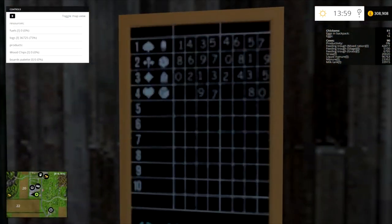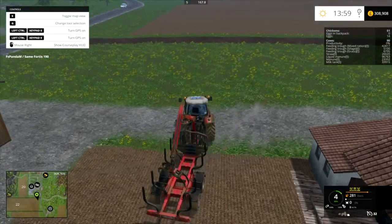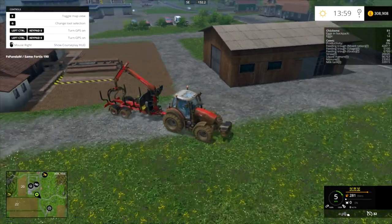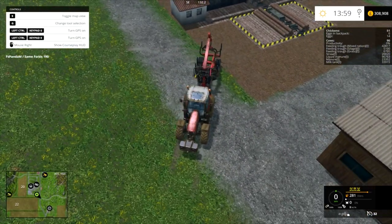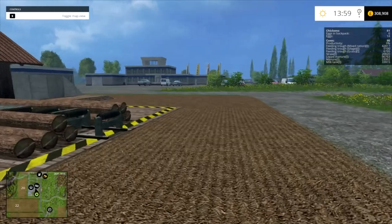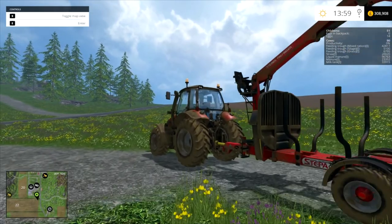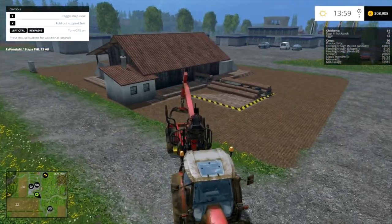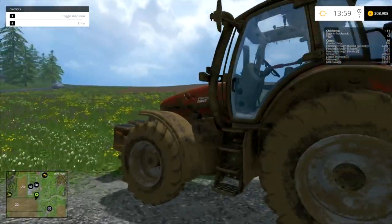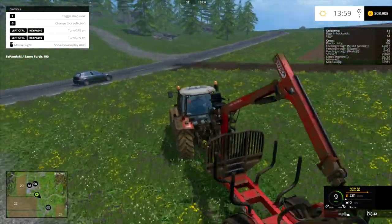We are at 73% on logs, so I'll keep cutting trees down and loading them on. Placing it on this cultivated soil is working - if you walk round it's placed alright actually, it's just when you go away from it the view looks like you haven't, but never mind.